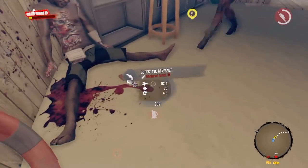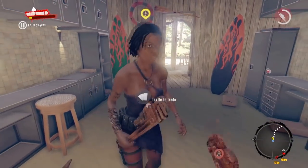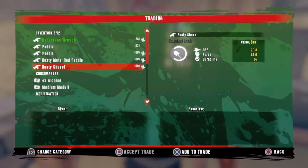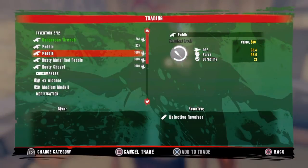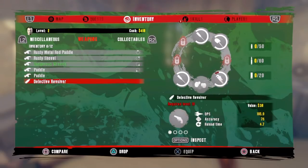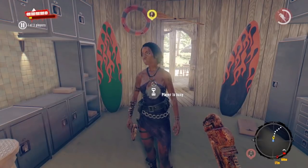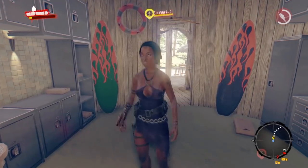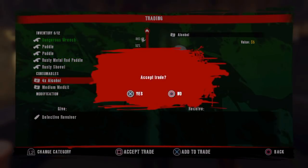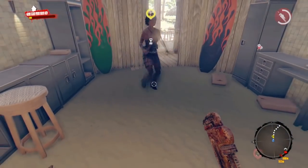Jules, the gun is here on the floor — oh, Defective Revolver! Okay, Jules, trade with me and give me the gun. Now look in your inventory — do you still have it? I do not actually. Okay wait, trade it back.